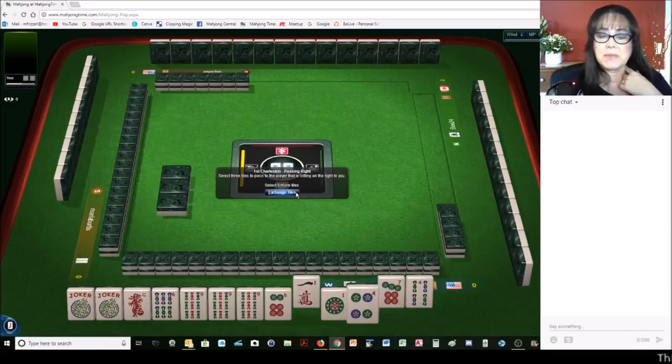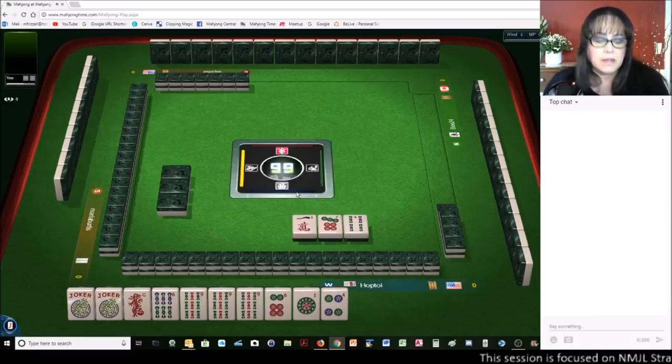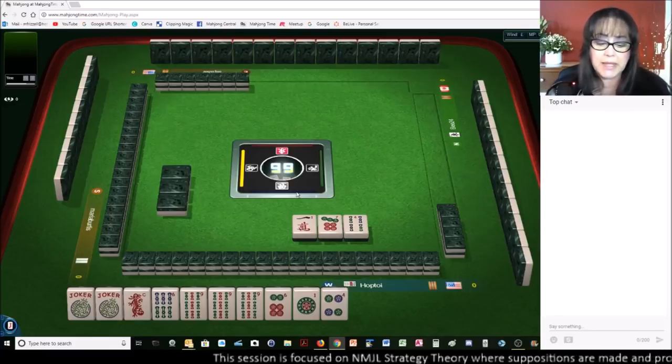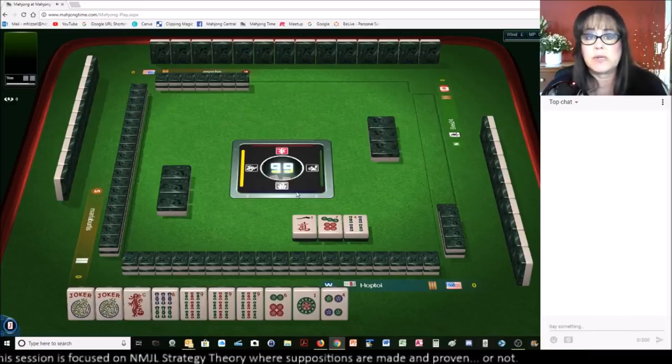We have one of each suit to pass — that kind of worked out well. Three-six-nine quint. We have no flowers, though. If we get wins, we could maybe play the quint hand with the wins. That would be the first one.